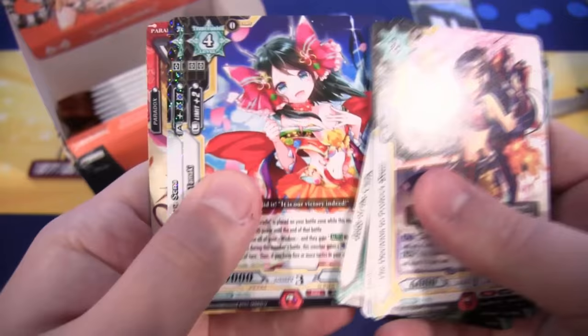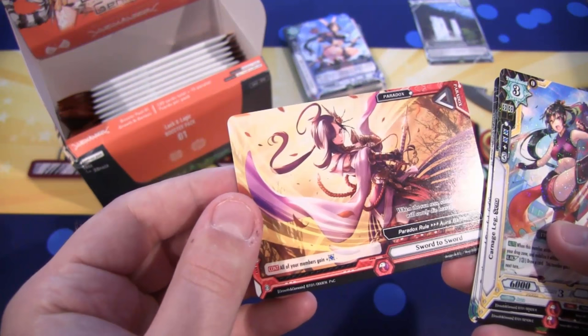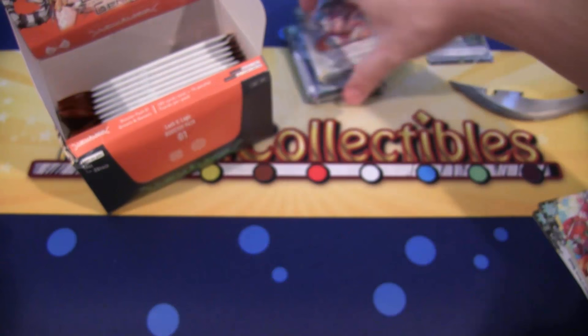We have a Rare, which is Carnage Leg Sinna. That's cool looking — I like the artwork on this one. She's really cool looking, has like a sword. Sword to sword — that's the name of it, so I guess that kind of says it for itself.